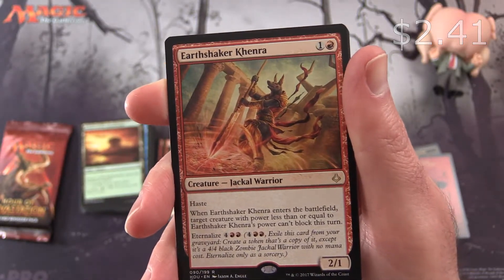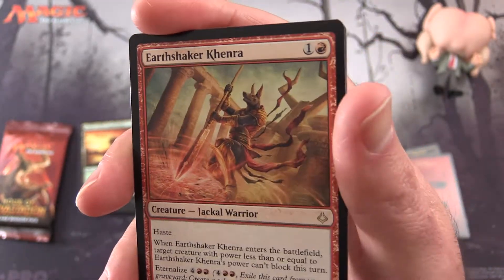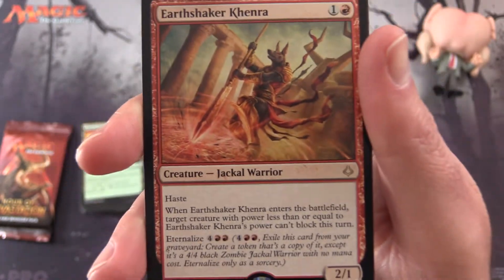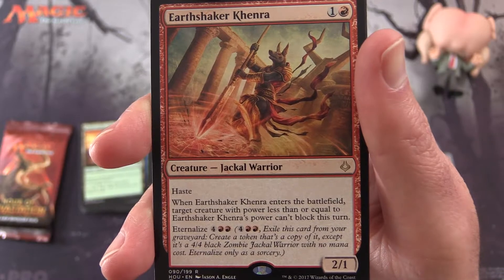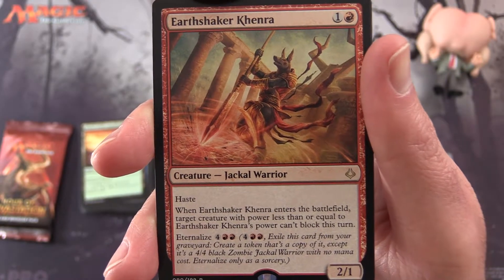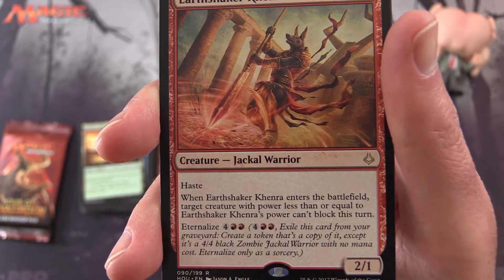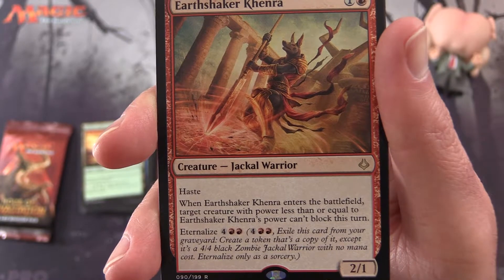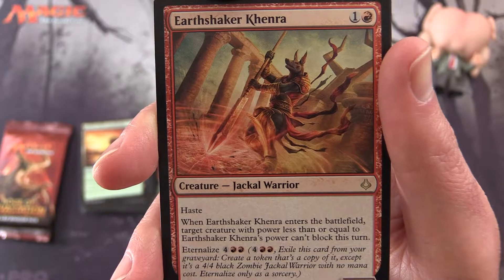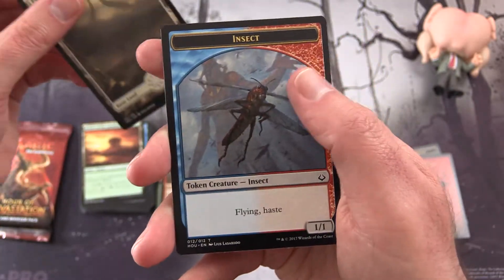These are good in the mono-red aggro deck, or at least they were — there is a bit of competition with the Chain Whirler. This is a 2/1 for 2 mana, so a lower-end creature, but you'd probably still want some of these with haste. When it enters the battlefield, target creature with power less than or equal to Earthshaker Khenra's power can't block this turn. And you can eternalize for 4 and 2 mountains — you pay the cost, exile this card from your graveyard, and create a token that's a copy of it, except it's a 4/4 black zombie jackal warrior with no mana cost. Eternalize only as a sorcery.